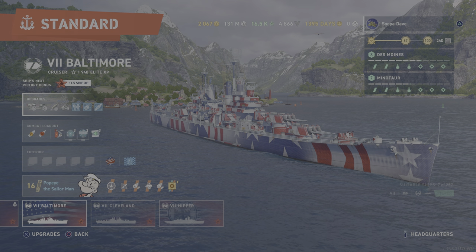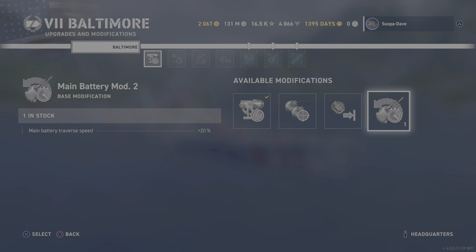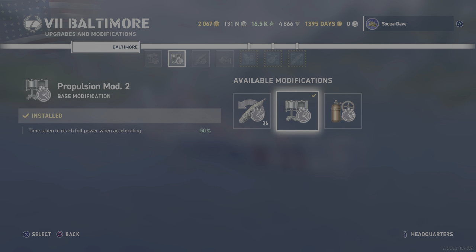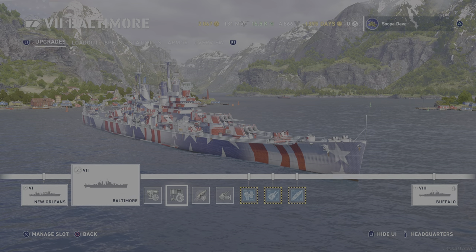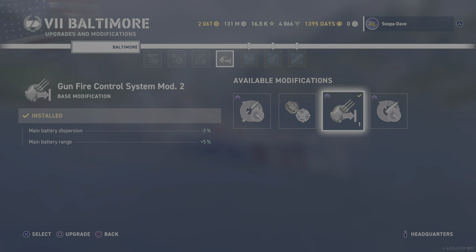For the upgrades on the ship we have Main Aiming Systems Mod 1. The turret traverse isn't too terrible on the Baltimore so I'm always a person that takes the aiming mod. For mod slot two you could do Steering Gears Mod 2 or Propulsion Mod 2. In this heavy cruiser line the rudder is pretty good and it reacts well — Baltimore feels a little sluggish but it's still not bad. For your third mod slot, the concealment mod.